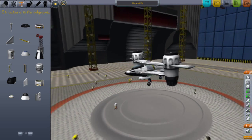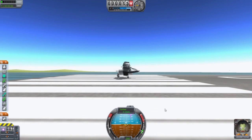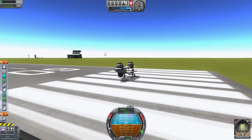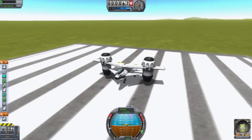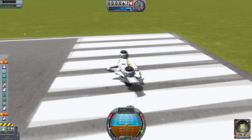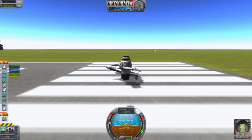We've got a SAS module to help with balancing, and that's it. Let's load it up and see how it goes. This thing doesn't have any safety precaution — I mean there is no parachute. Let's load it up and try to control it.